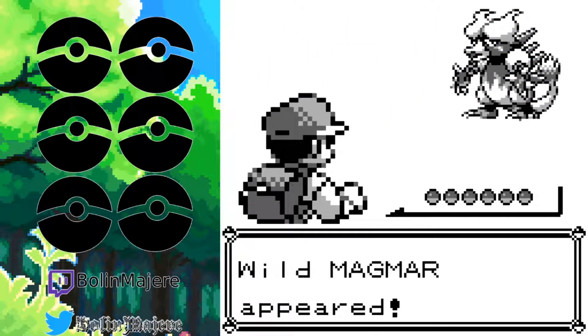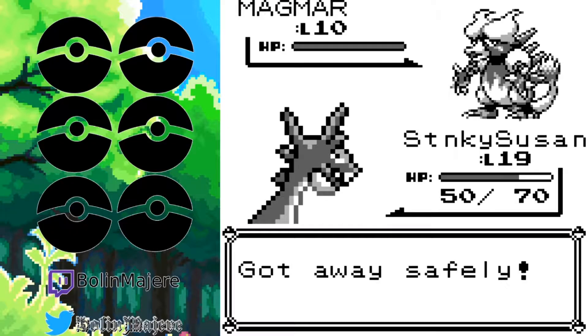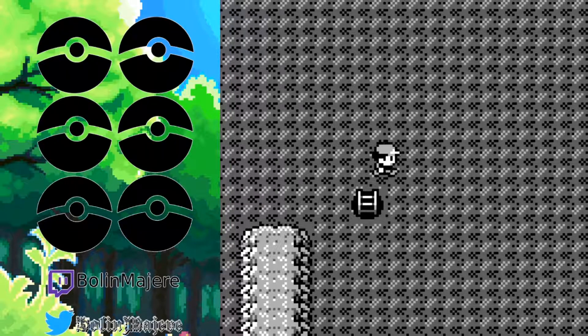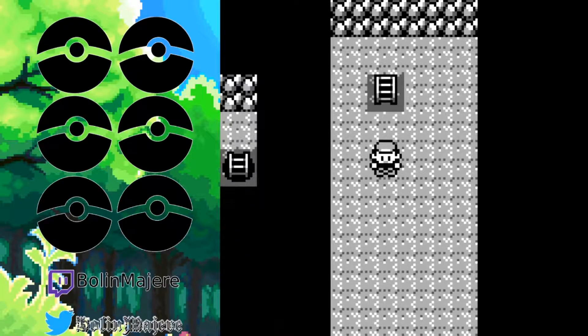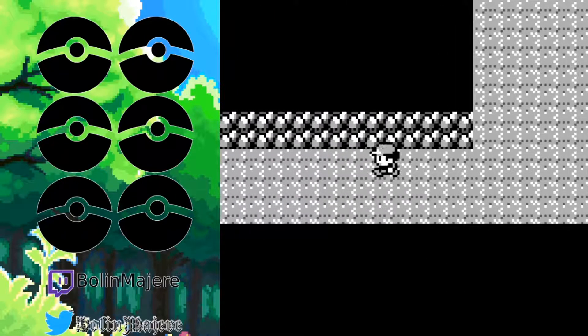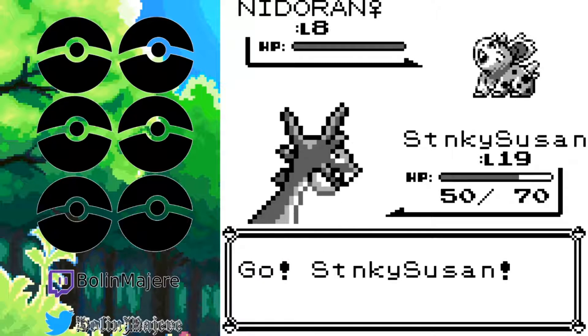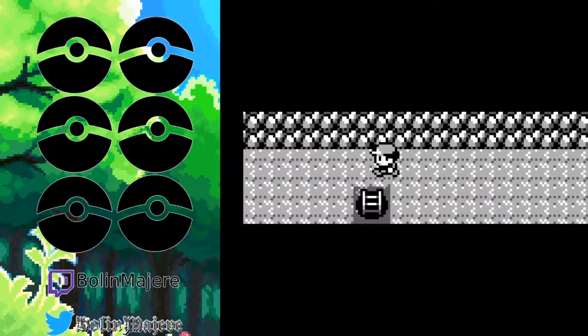Oh hey, Magmar — I wouldn't have been unhappy about getting you. I need to conserve my levels. I spent a long time pouring over a map of Mount Moon trying to make sure I knew what was going on. I don't exactly know what to expect or where I'm going. But I think this path is leading towards items rather than out — and items are something we do need now, more now than ever.